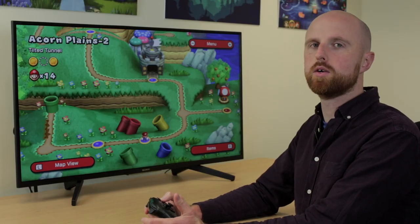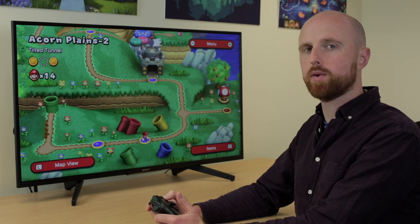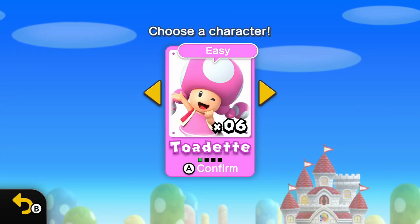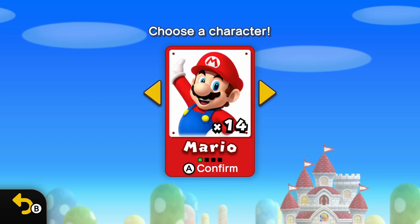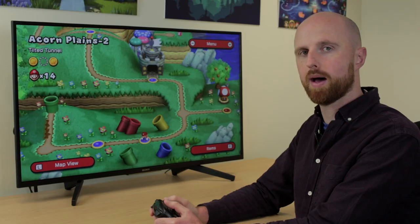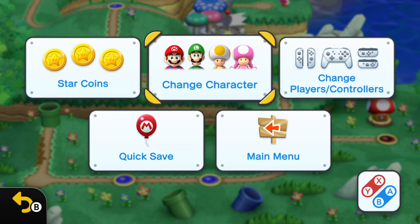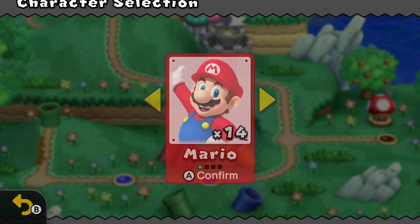The game has multiple characters to play as, one or two of which can make the game slightly more accessible. You can select your character at the very beginning or change it from the world map — just pause the game and go to change character.